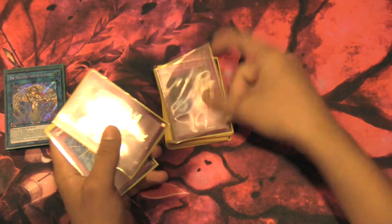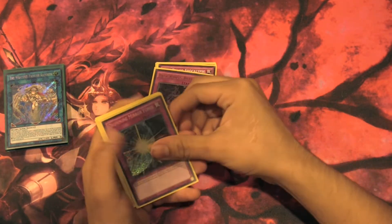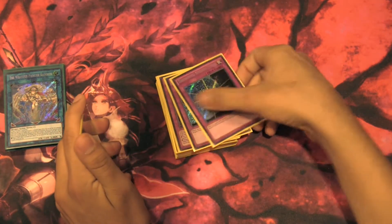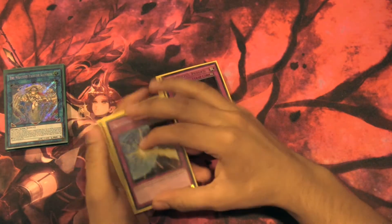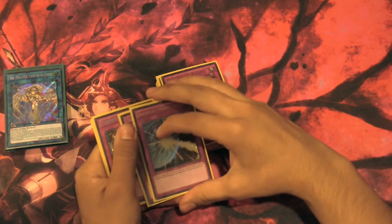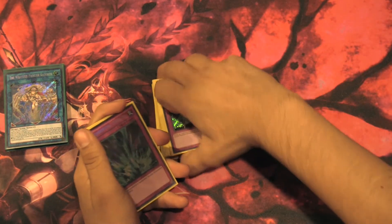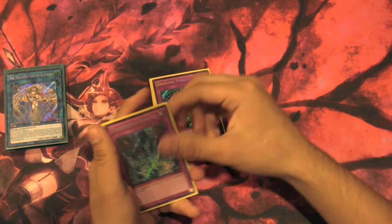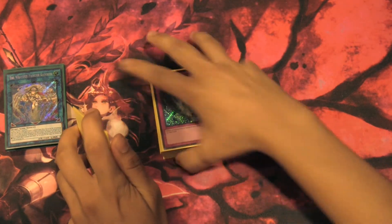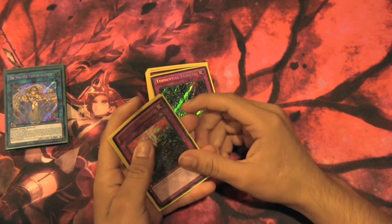We run one Apocalypse and one True King's Return — we already know what those do. We run two Drowning Mirror Force because if you don't have your True Dracos on the field you have an empty field for most turns, so it's really good for keeping your plays going and keeping the game going longer, since Weather Painters really do need a lot of time. We run one Torrential Tribute because the Weather Painters can avoid it by using the Canvas effects in succession — they banish themselves so your monsters don't get destroyed.